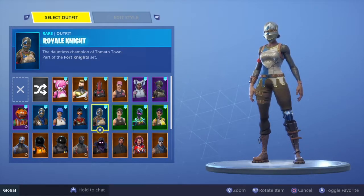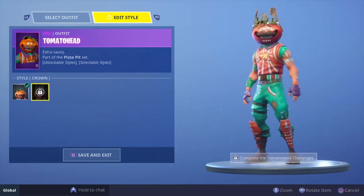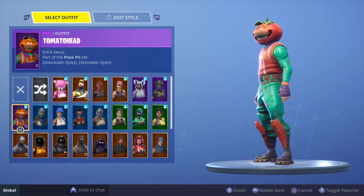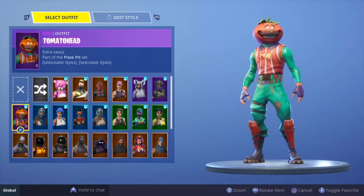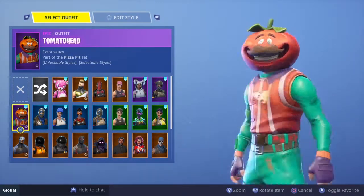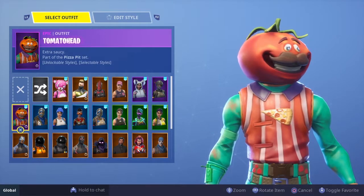Number 7 is Tomato Head, which has unlockable styles that I'm very close to completing. It's my skin — I liked it at first, then didn't use it for a while, then got back into it after Tomato Temple came out. It's an overall nice skin; I like it. It's worth the purchase and that's why it comes in at number 7.